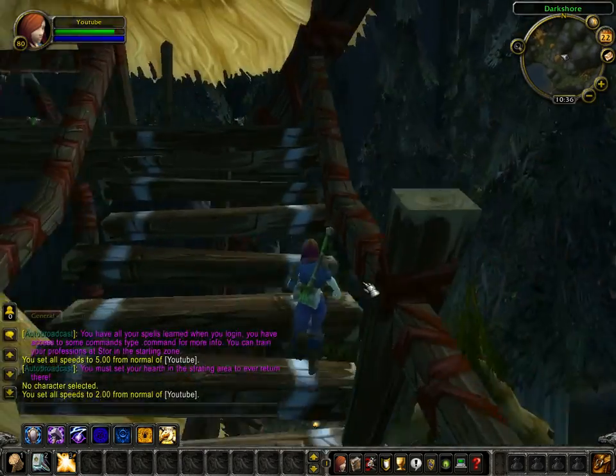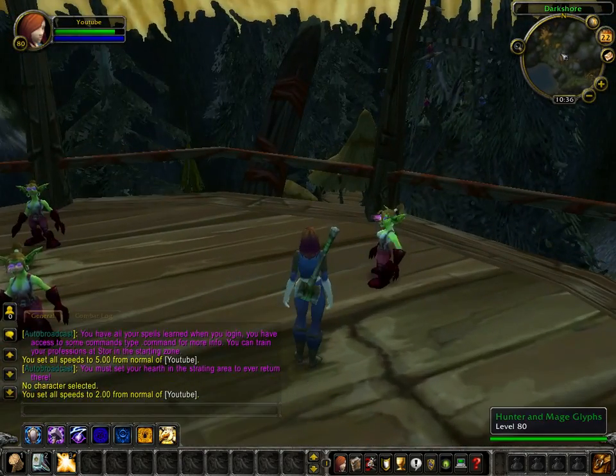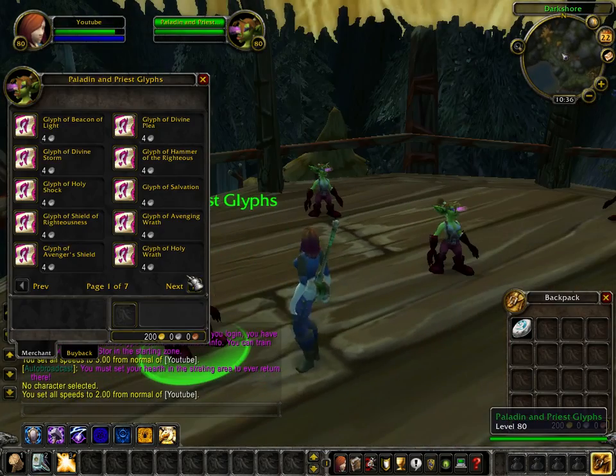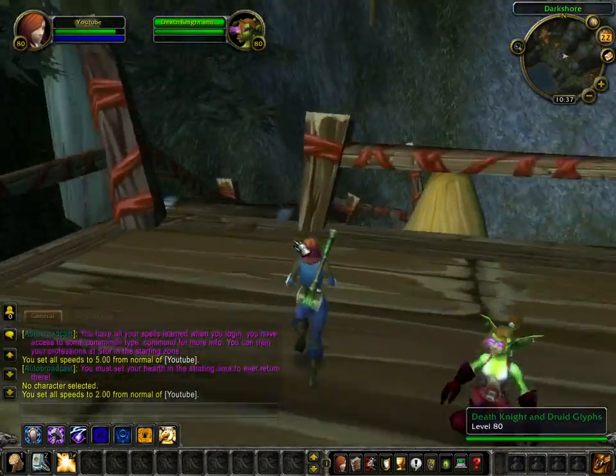Now we'll go all the way to the top up here and you can see all these vendors — these are all glyph vendors. You can get all your glyphs here for just a matter of silver — just a few silver for each glyph.